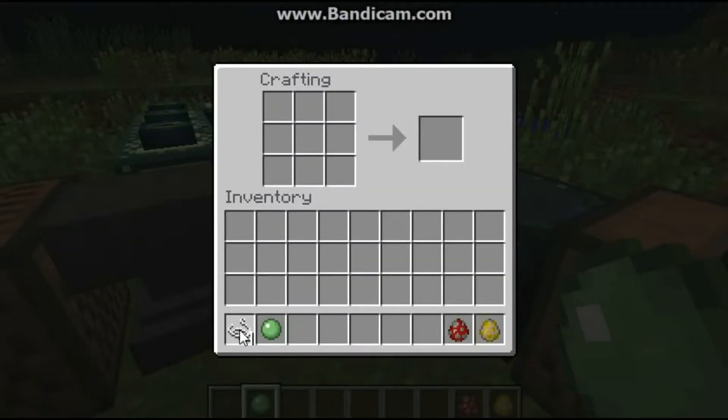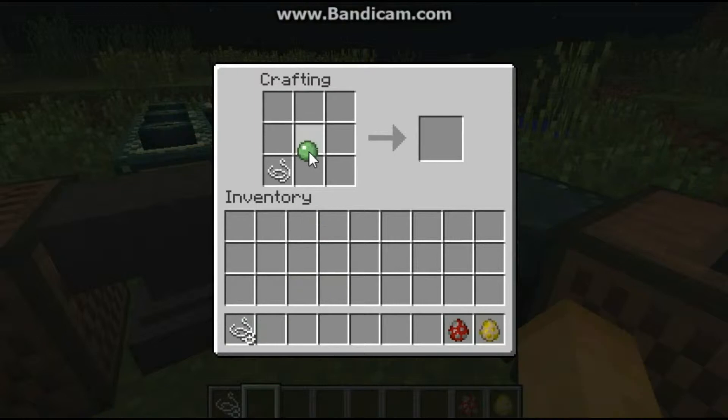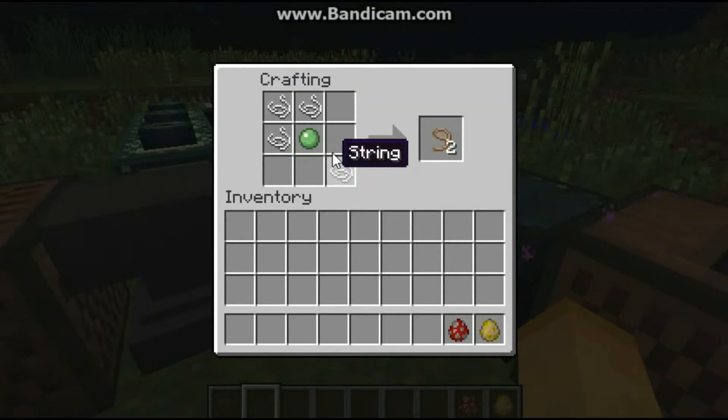So to craft the lead, bring the string and the slime ball like this: one string in the bottom corner, a slime ball in the center, then three strings up towards the top corner. You can also turn it and that'll work too.